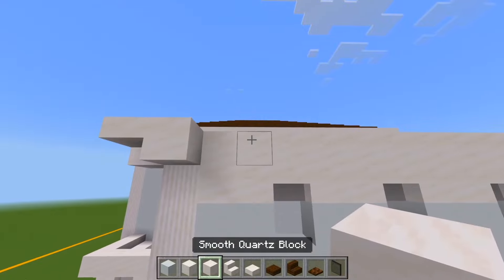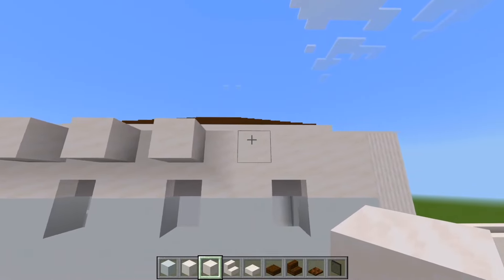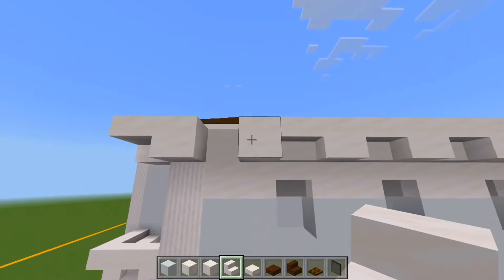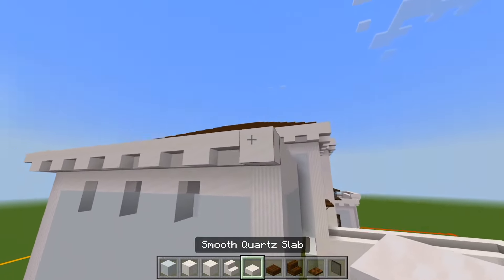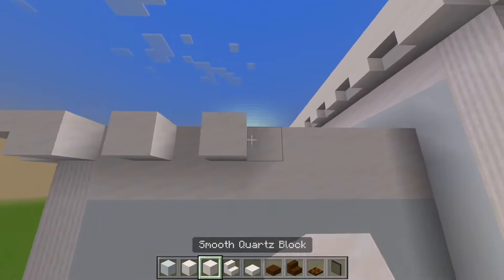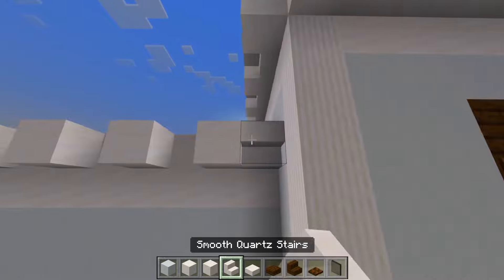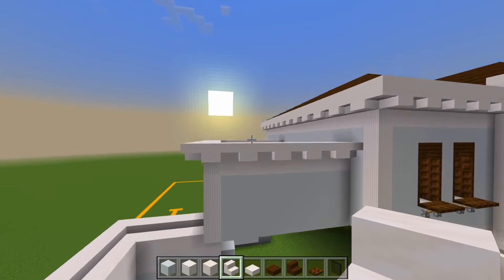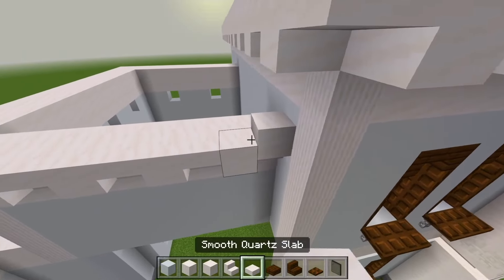We have the slab in the corner. Start off with the full block. Slab again, and then starting with the full block again. And now on top of that, we'll have a layer of smooth quartz slabs.